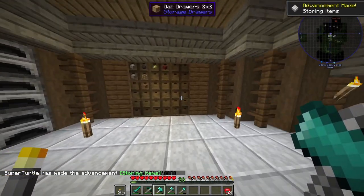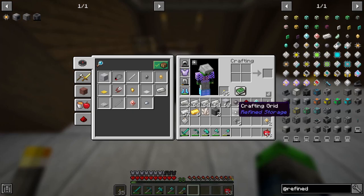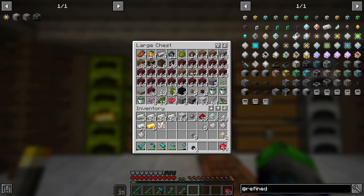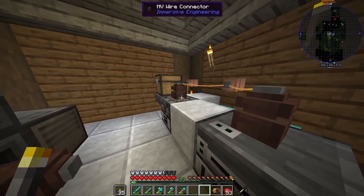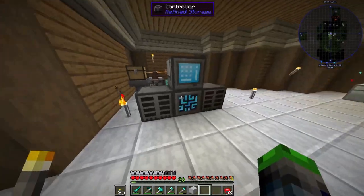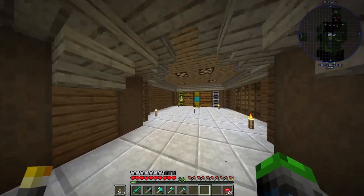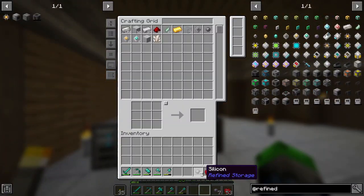The idea is that we need to set this up in an area that we can run power to. We're going to set up the controller right here for now just because we have a power source right there. This will allow us to move items into our area. It's online - look at that! Disk drives go in here. Yes, amazing!